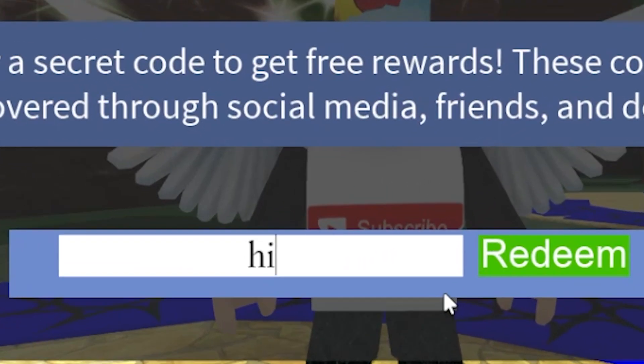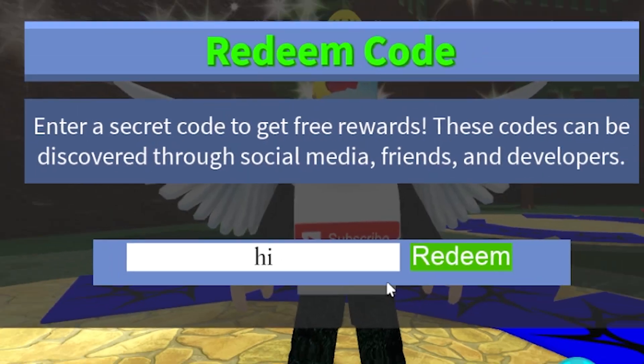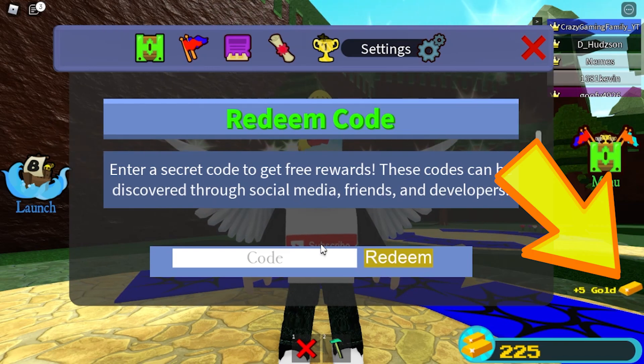First thing we're going to type in is HI — H-I — click on the redeem button, and you get five gold.